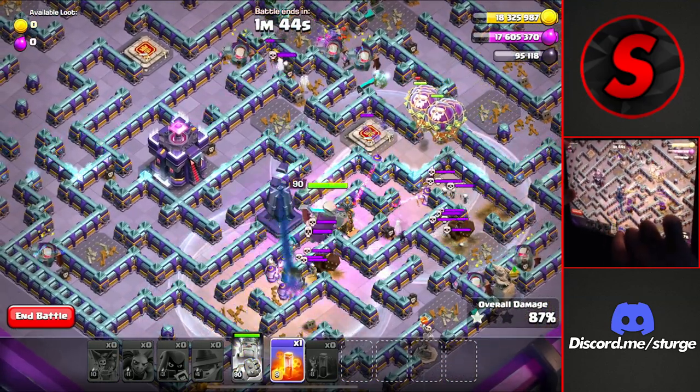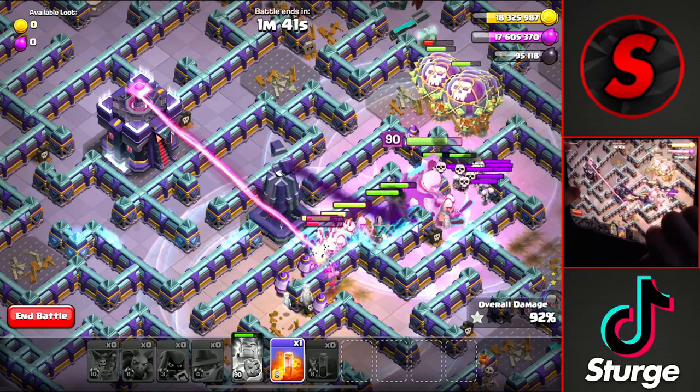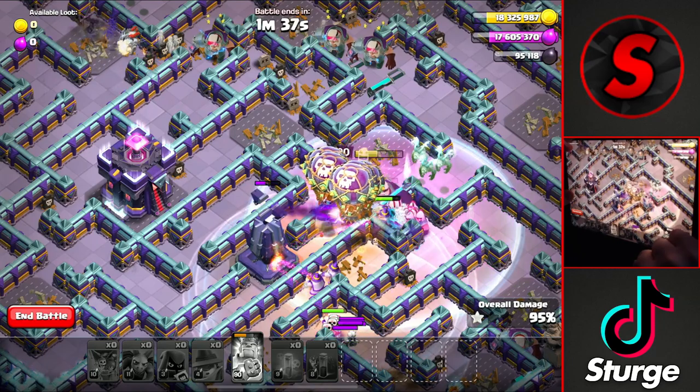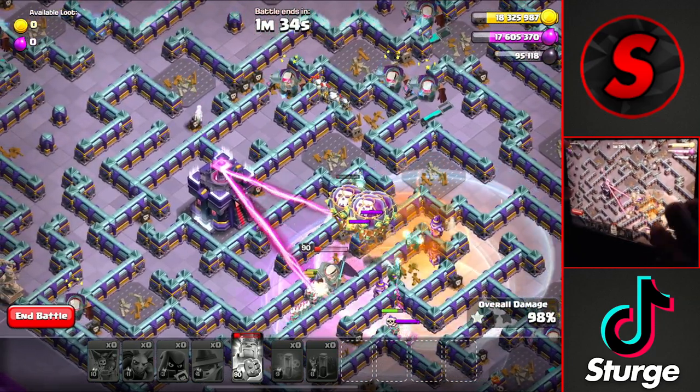We'll have to drop the king's ability here to avoid being targeted by the monolith — it looks like it is, but it's fine. We'll drop a poison on the skeletons to the right, and the town hall is the final building.